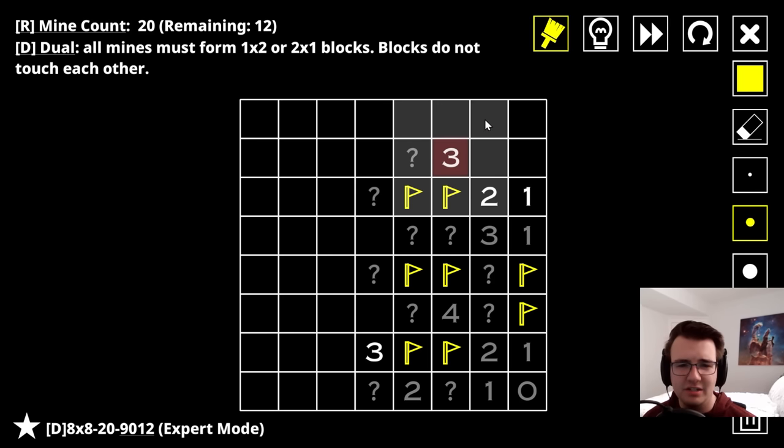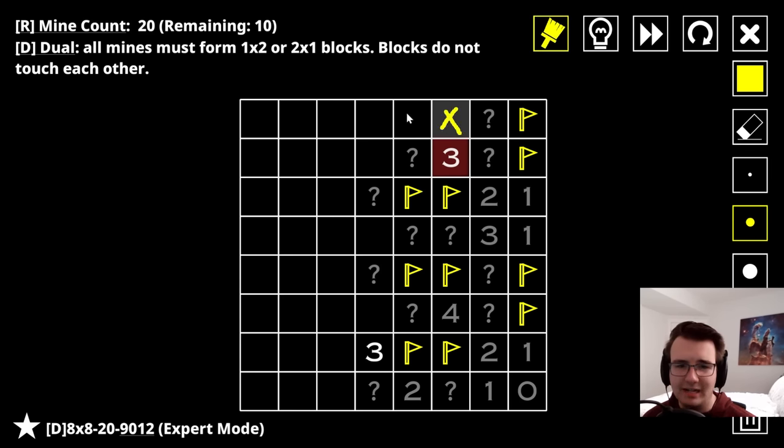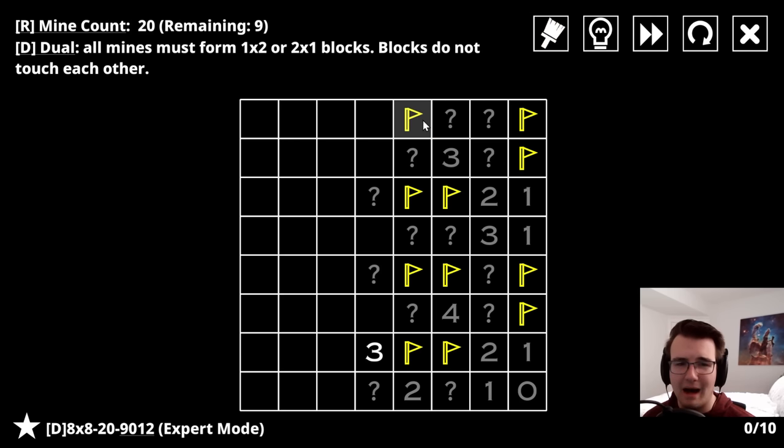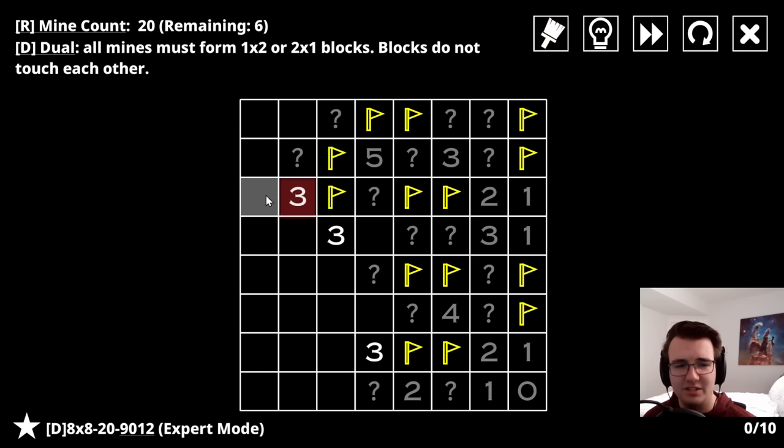This three has only one more mine around it, so it can't be this domino - that would overwhelm the three. Meaning these two are mines and this is complete. This is not a mine either - if it were, this would also have to be a mine making the three become a four, so not a mine. A mine, and then this completes the domino - block it off. I have five with three mines and two spaces remaining, both of them must be mines. Block off the space around the domino.